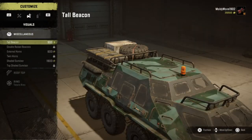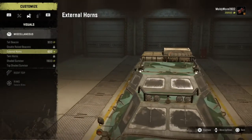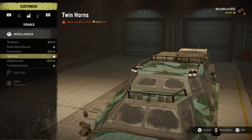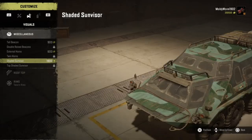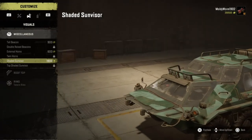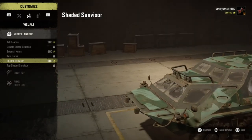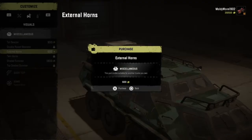For visual stuff there are a few things you can do. You can get a tall beacon, double raised beacons, external horns, twin horns, a shade sun visor at the bottom, or a top shade sun visor. I quite like the shade visor and I'm going to put the horns on the thing as well.